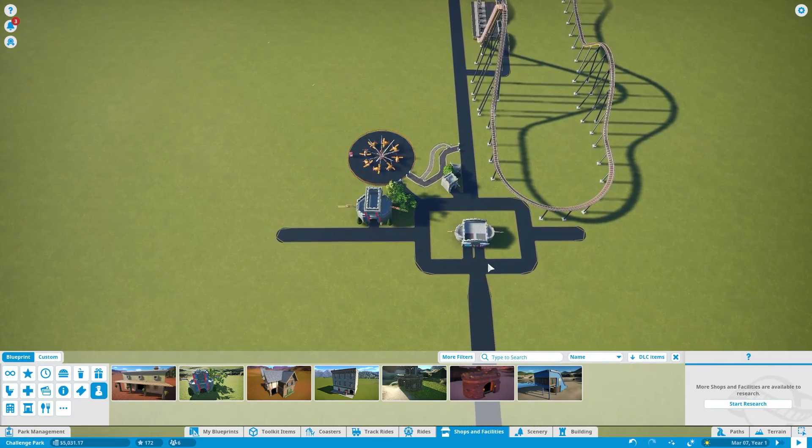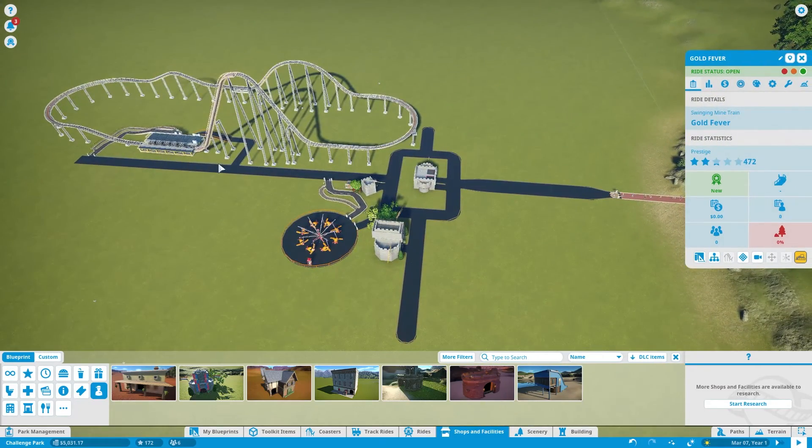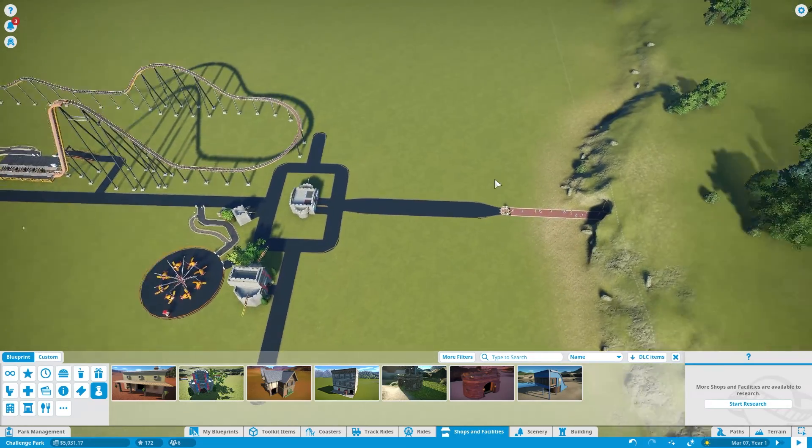We've got our staff building and the coaster has been tested. So we're going to add some decoration to it and add some benches, garbages, and hire some staff.